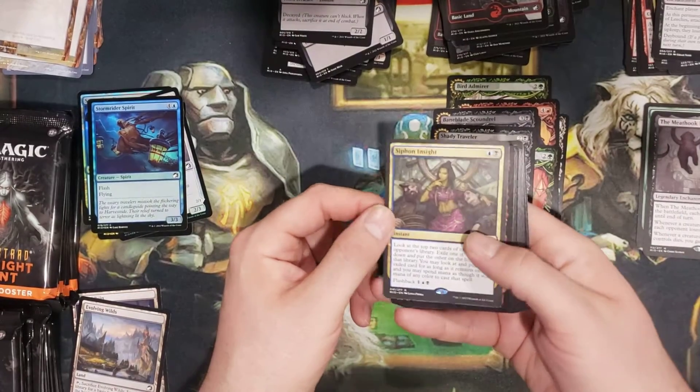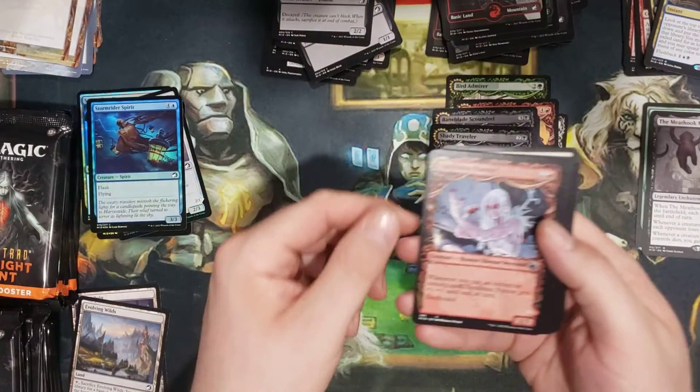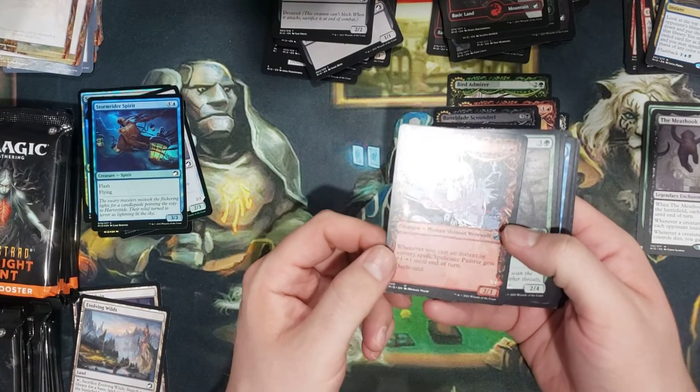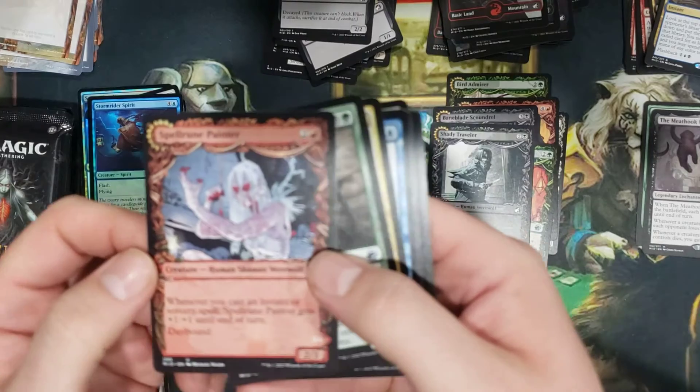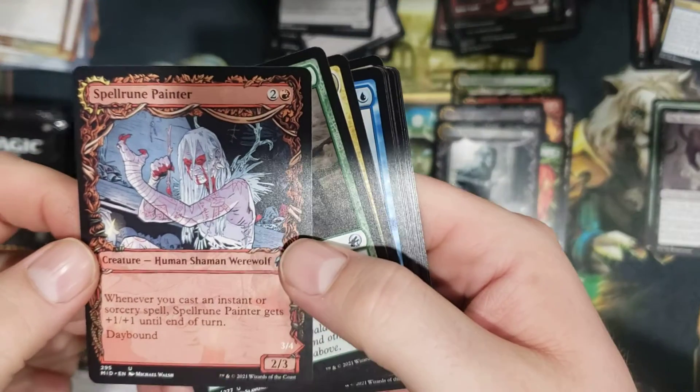Siphon Insight. Ooh — Spell Ruin Painter showcase! That's actually a pretty cool-looking card. Come on, camera. There we go.